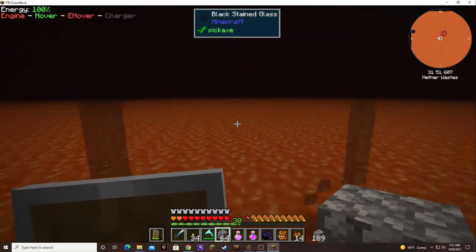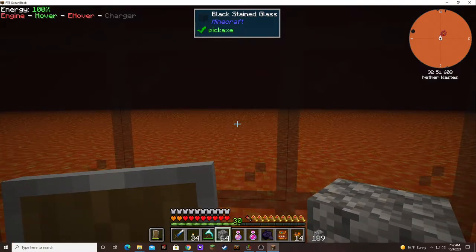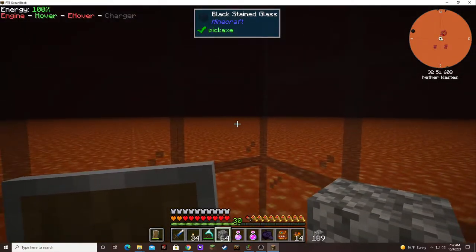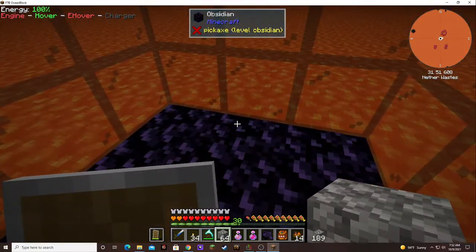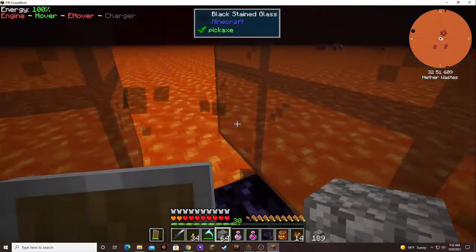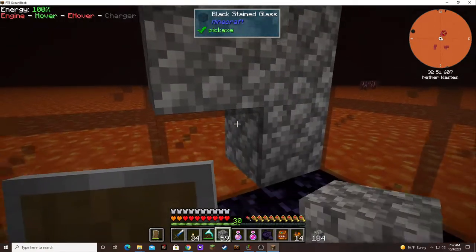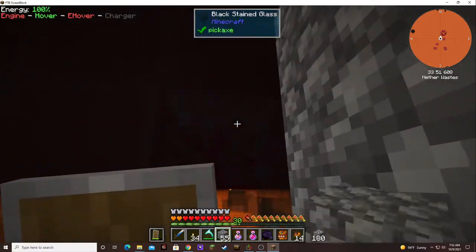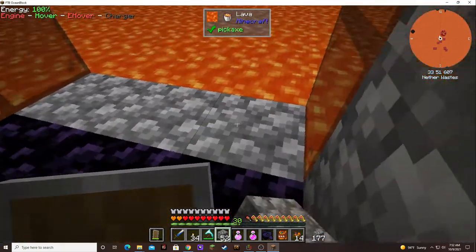And something to the north. But nothing really close by except for up. Those must be the lava striders or something. I'm so scared. This is a 3x3 area, so we're going to have to make it. I'm going to knock out one wall - like that. Make this a little bit longer.